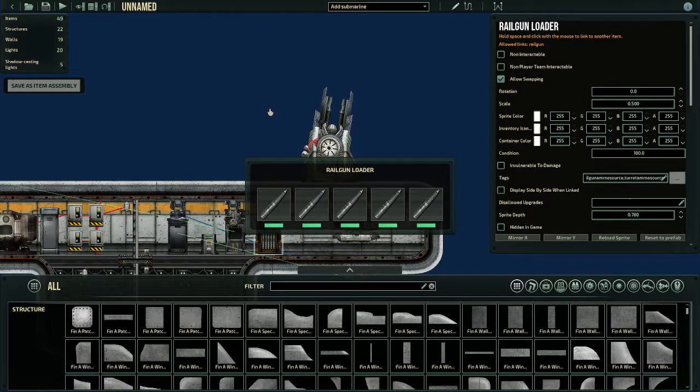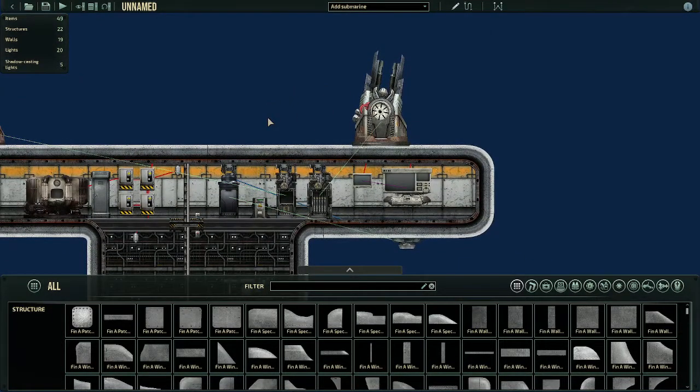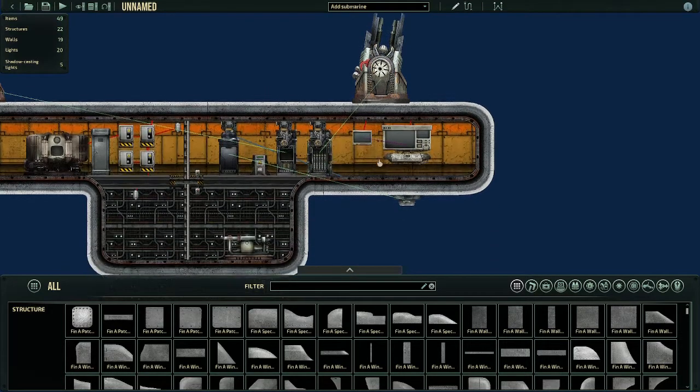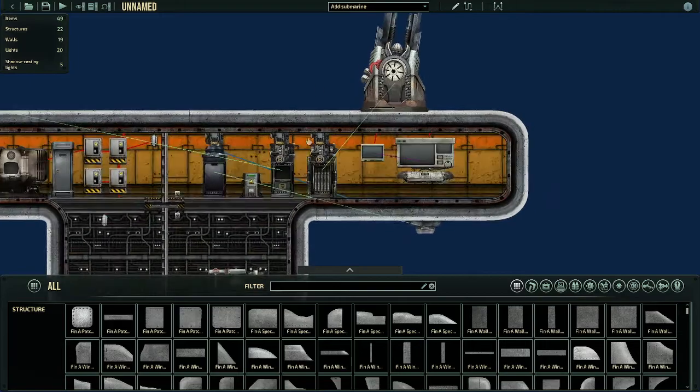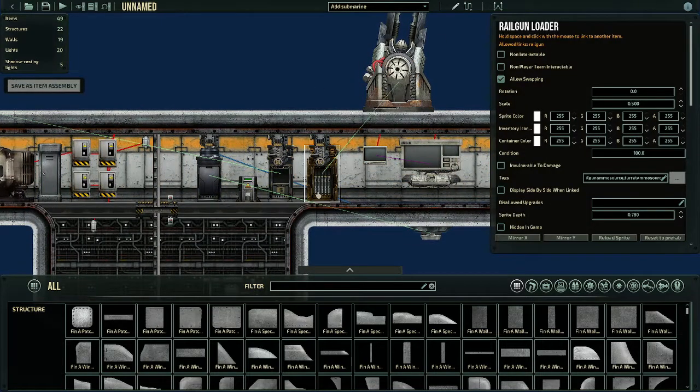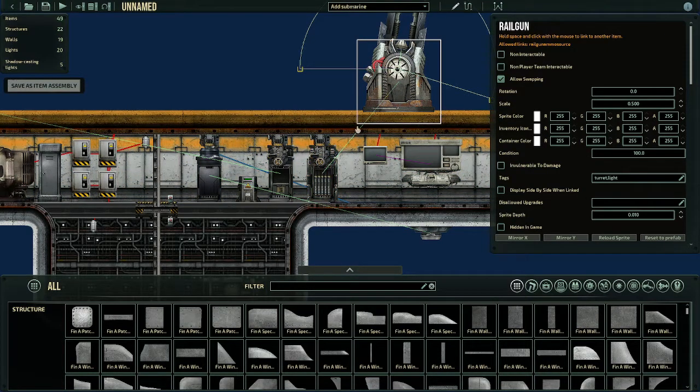Explosive rail guns are very effective against armored enemies like Molochs and Endworms. That's the rail gun ammo and the rail gun loader. Just like the coil gun, you hold space, left click on the rail gun, and you'll see the green line here — meaning that it's linked.